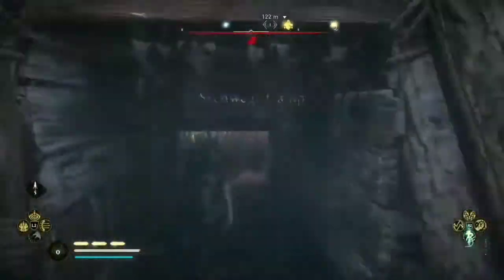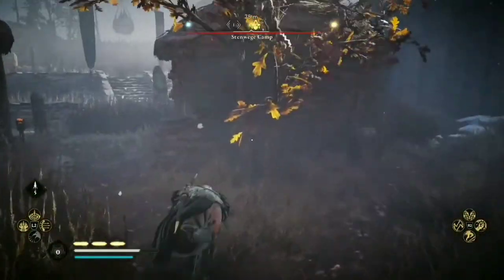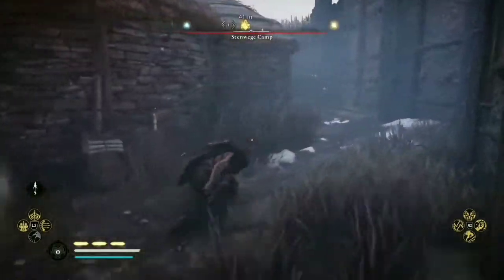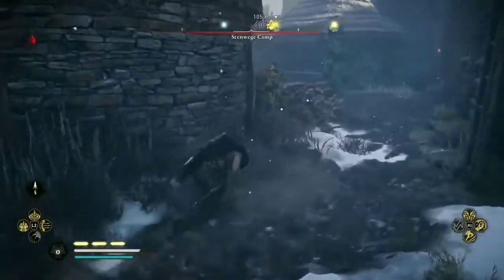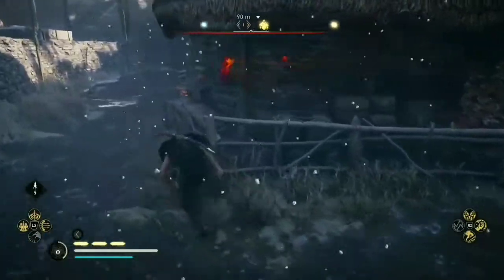Once inside the camp go right until you see guards standing outside one of the huts. If you stay crouched you can avoid detection. Inside the hut you'll obtain Then's Bracers.